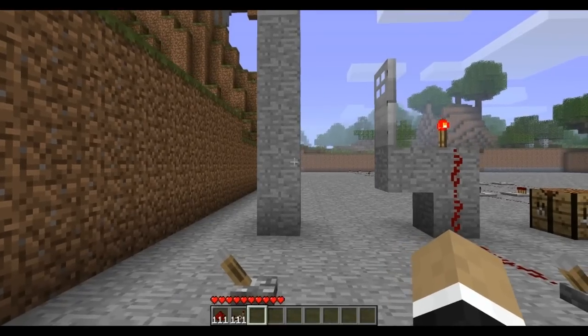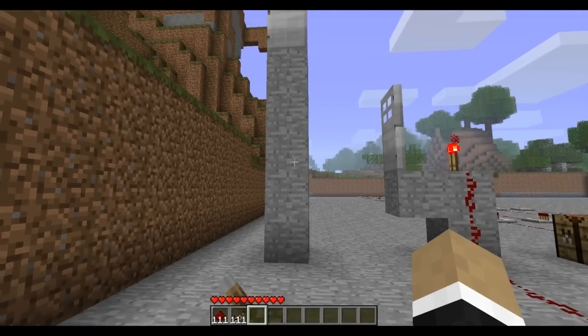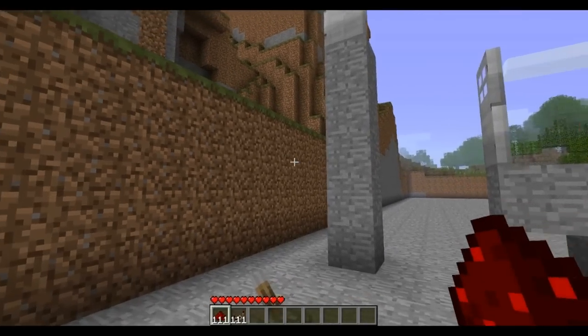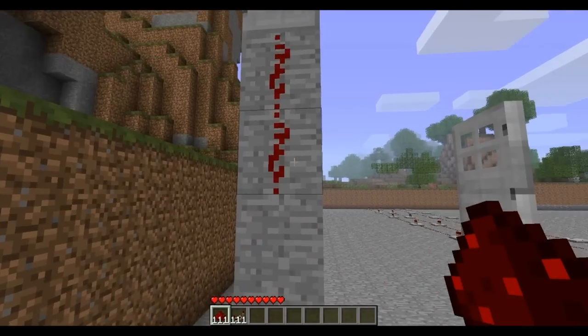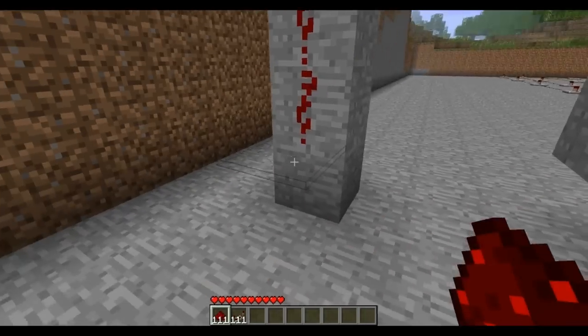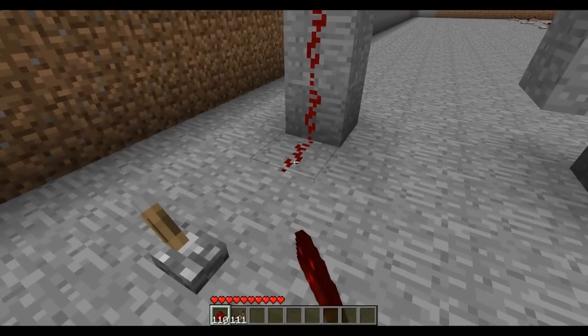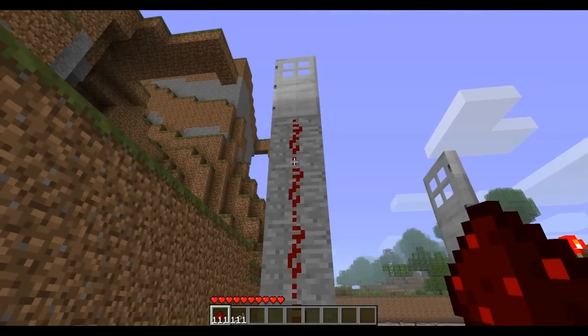So first we'll take a look at the Vertical Redstone mod, which if you have ever worked with Redstone at any point, I'm sure is something you have wished for. It's so convenient being able to place Redstone vertically so that rather than having to create staircases or stacks of torches which cause lots and lots of delays, you can simply place your Redstone on any vertical surface.